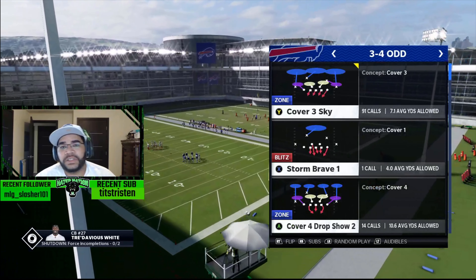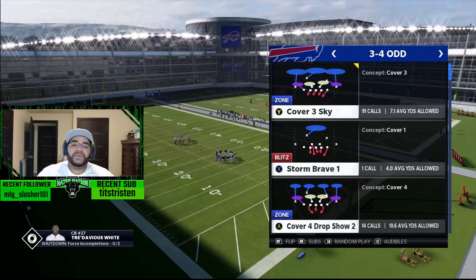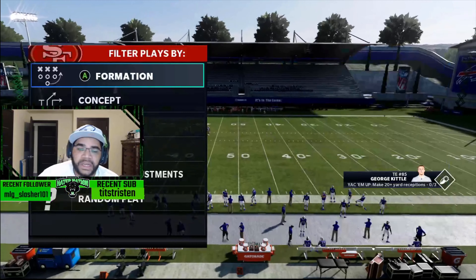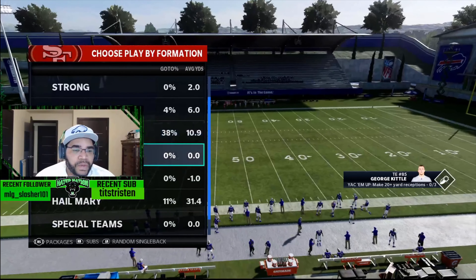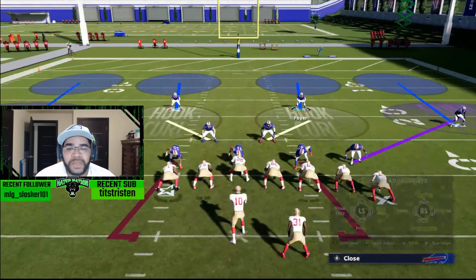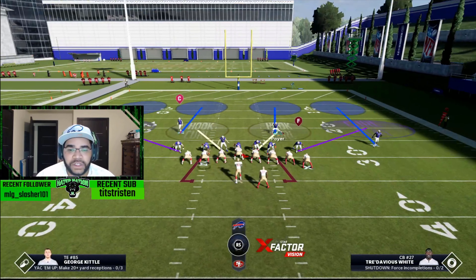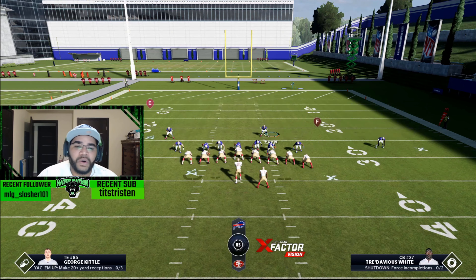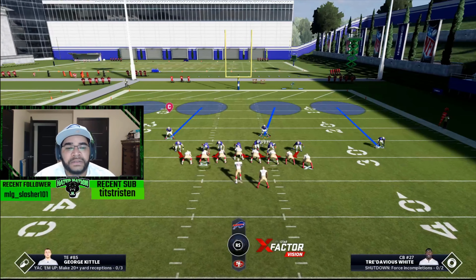We're going to go into the three-four and call the cover four drop — show two. I normally predominantly run cover two and cover four; I do not run anything else. So we're going to get into the cover four drop, show two. We're just going to go with random gun plays. Same thing as before — we're going to show blitz, give him that sugar look, and I'll move my guy over. If you want to send the blitz out of the cover four, I would not send it in this offensive set with the wing stack.